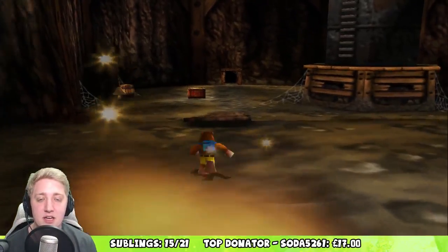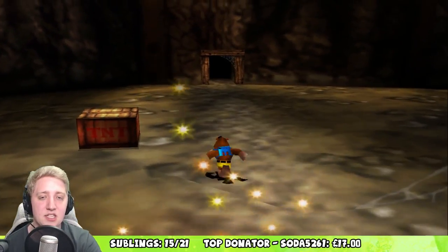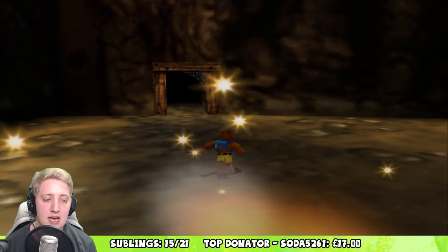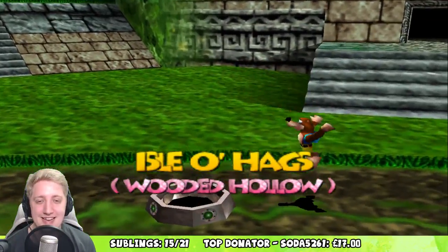Maybe I'll go back to the temple and drill beak that boulder so the rat can go back to his dad — you know, the old fox. Maybe I'll do that, that might be a good shout. Do I have enough to get into the next level? If I show you — I've got nine jiggies, 210 musical notes, 100 feathers. What do I need to get the next level open? Usually I have to go back to the jiggy temple. I'm gonna guess I need 10. Oh, you don't lose the notes if you leave? You did in the first game — maybe they changed that.